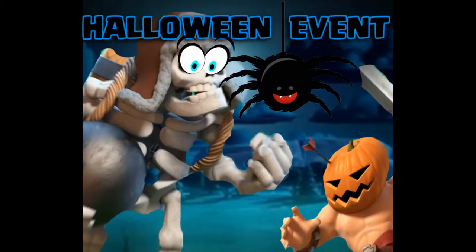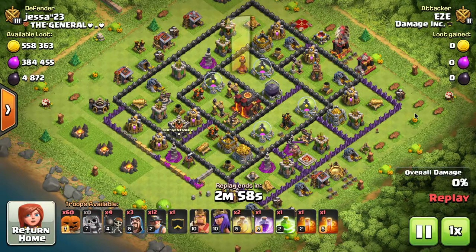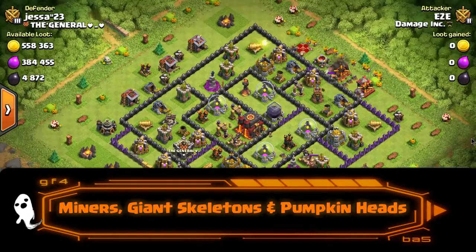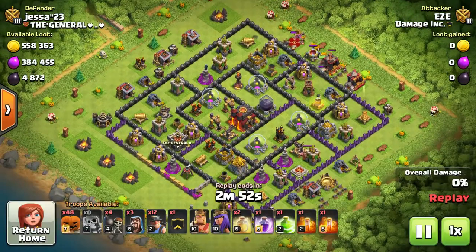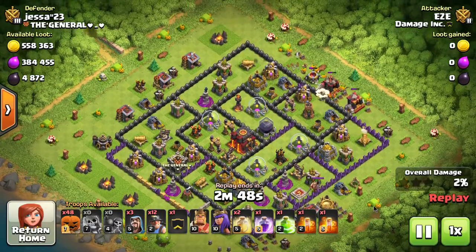What is up everybody, this is Easy Street Gaming from Damage. We've got some cool Halloween event content — we have some new troops to play with. We have the giant skeleton which has the infamous giant bomb, and we have some pumpkin head barbarians. Kind of cool new troops, temporary troops.